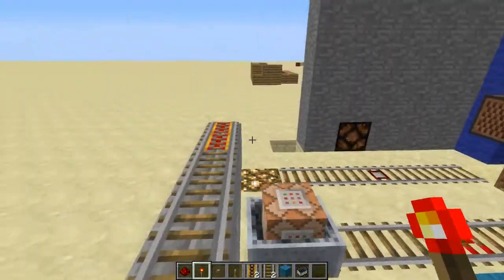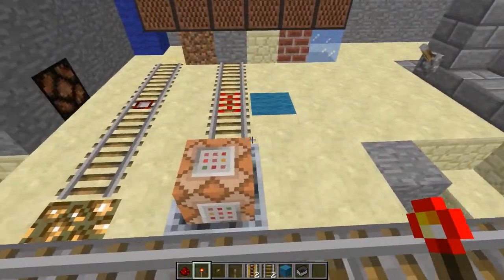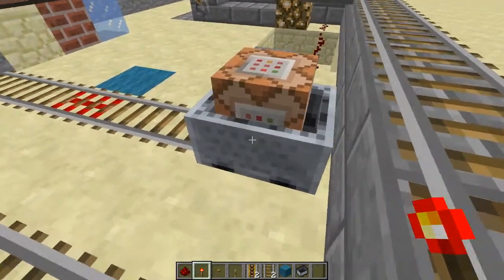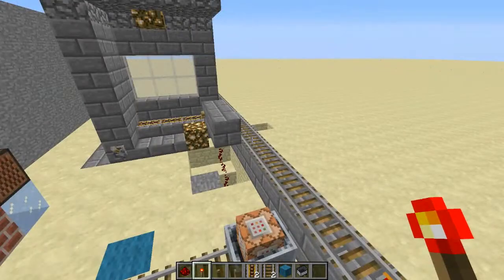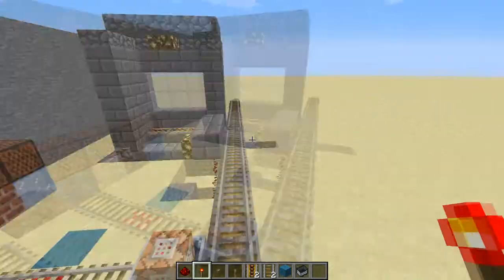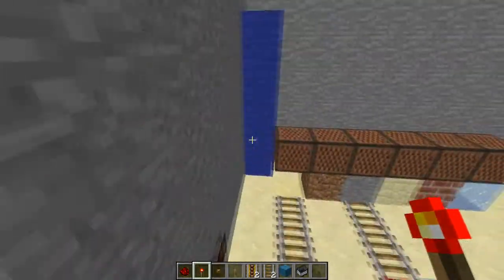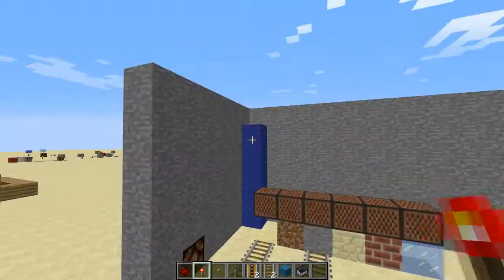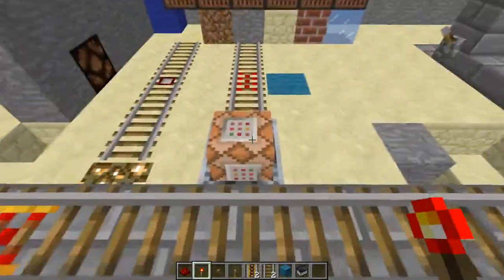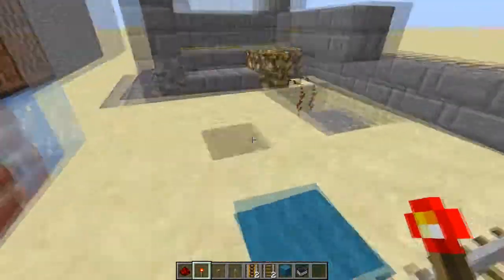The next thing is that you can also spawn in command blocks in minecarts. So say you wanted something to go off at a certain time, you could have a certain amount of powered rails - somebody would go over a pressure plate, then all of a sudden a bit later, instead of using repeaters and things, something would set off with a command block. Which is just another creative way of doing things, or if you just wanted to make it look really cool.